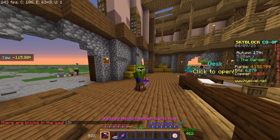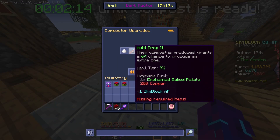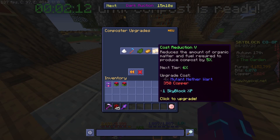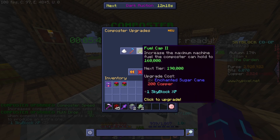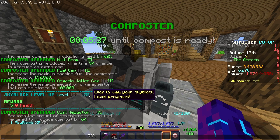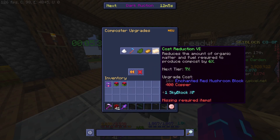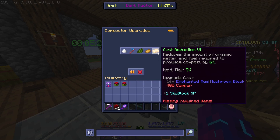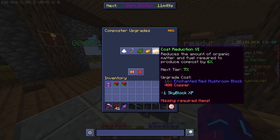As I promised in a previous video, I said I would do all composter upgrades after each video. Let me get the materials ready to upgrade the composter again. I got all the materials, so I'm upgrading it now — composter speed, multi-drop, fuel cap, organic matter, and cost reduction. I hit sky bulk level 158 — nice! This is costing a lot to upgrade to the next levels. I think I'll upgrade the rest to level 6 and chill on this one, since it's getting expensive.